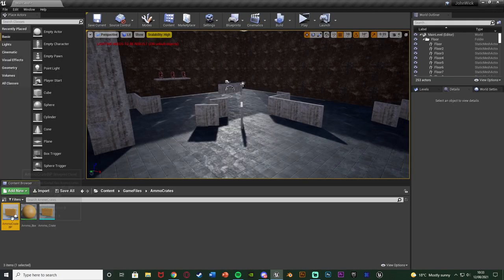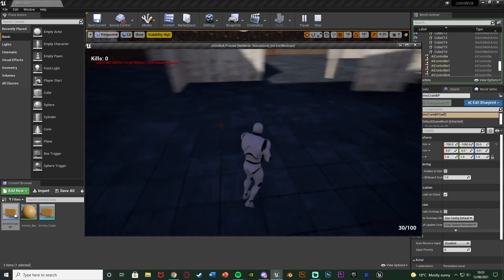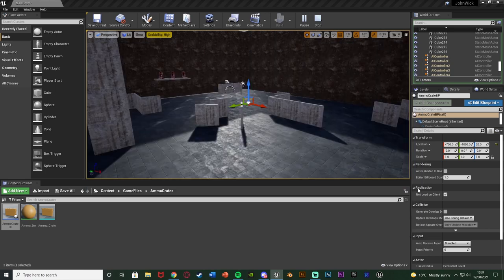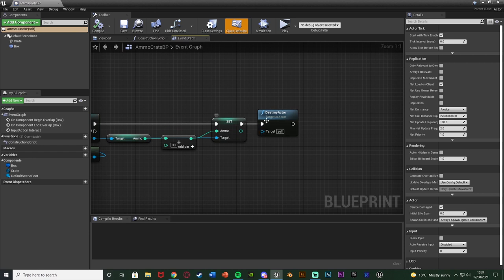Close this and test it out - if I place this in the world, hit play, go over to it, we have 100 ammo, press E, it's been destroyed and we now have 130. You can also add a sound effect by placing a Play Sound 2D or Play Sound at Location node before the Destroy Actor and inputting the sound effect you want, but I'm not going to bother with that.